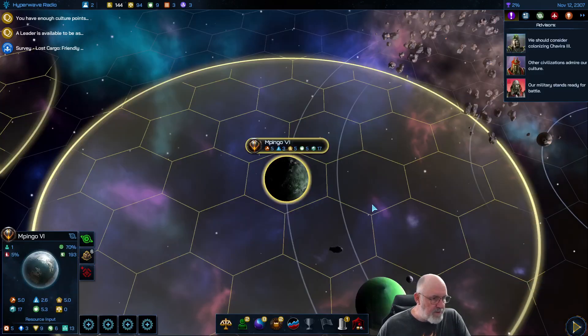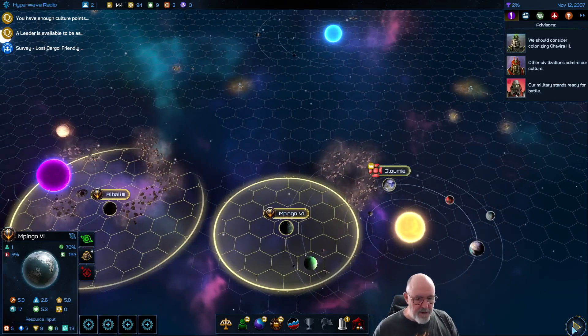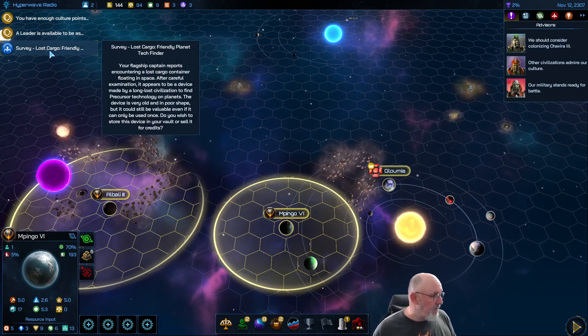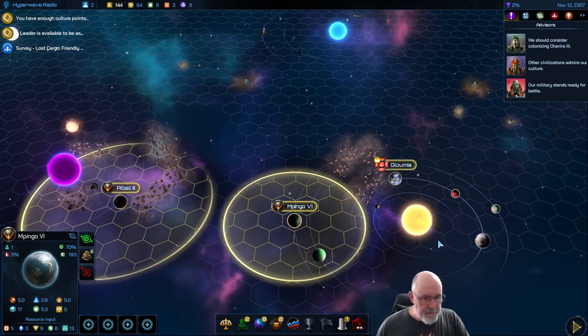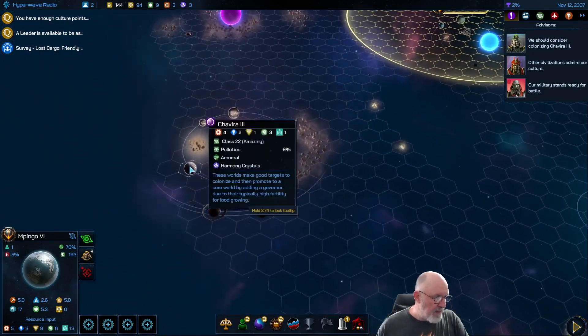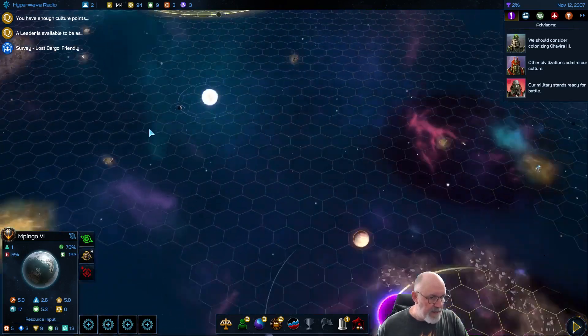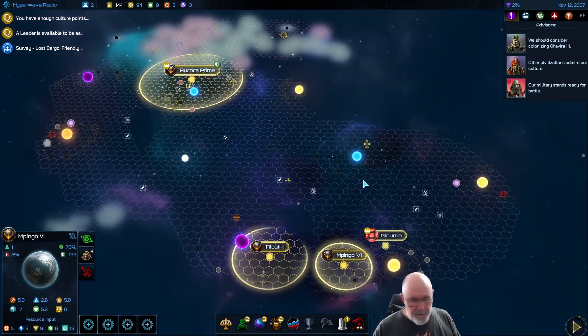Looking at the time, probably wrapping up soon. We have enough culture points to add a new civilization trait — I'll save that for next episode. New leaders available. We've got the planet tech finder survey result. Still looking for a good dedicated tech world — the current ones aren't exceptional for that role. We still want to grab two class 20 worlds and a class 22 world nearby. Lots of planets still to colonize! Thanks for watching — catch you in the next episode, which may feature version 1.9.